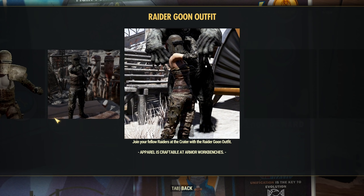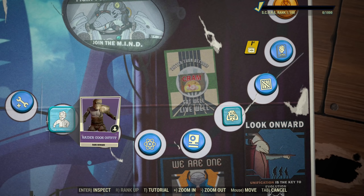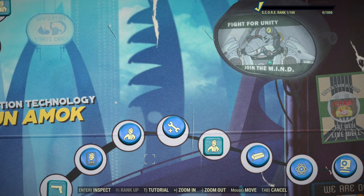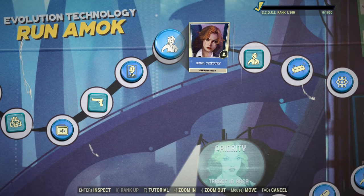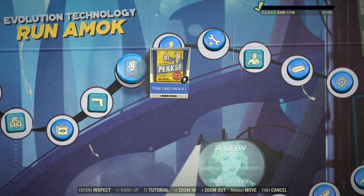I can see some Raiders being interested in this outfit, it does look okay. Next we have Scrap Kids, 42nd Century Player Icon.